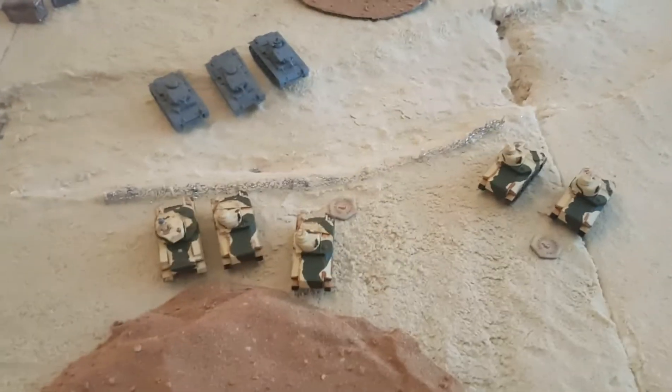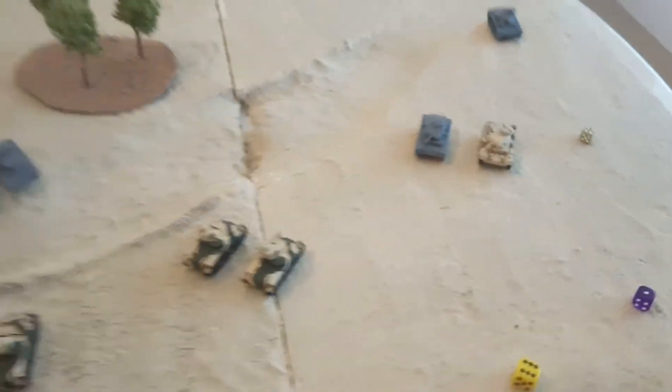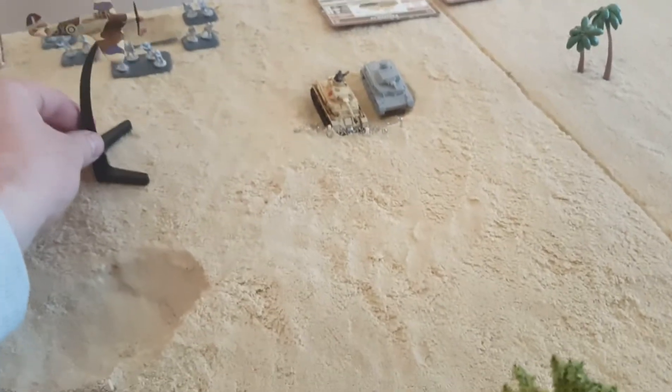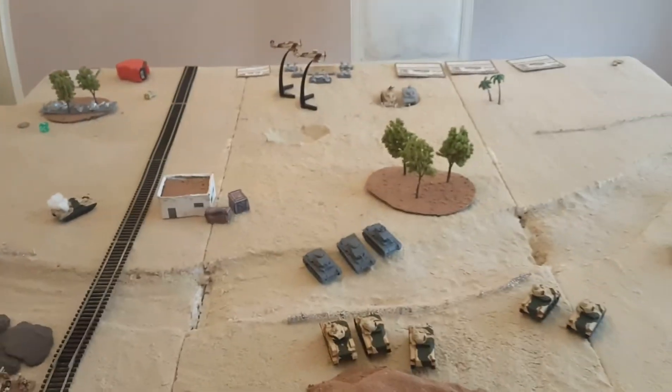Start of British Turn 2: remount checks — this Grant on three-plus, fine; this other Grant on three-plus, also fine. Hurricanes roll to come in on a four-plus — yes, they come in on a six! We place them right by the German HQ unit because that anti-tank 10 long gun is bad news. You can hear them thundering along.